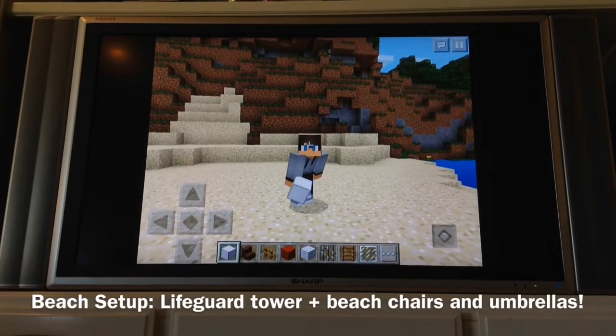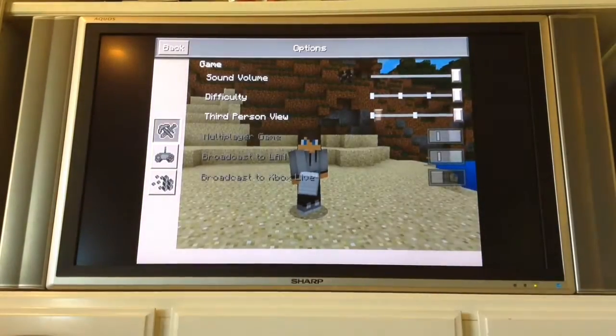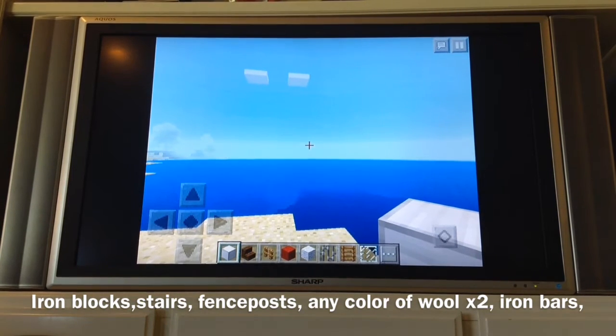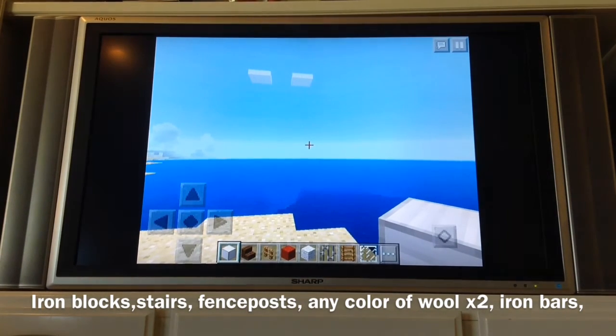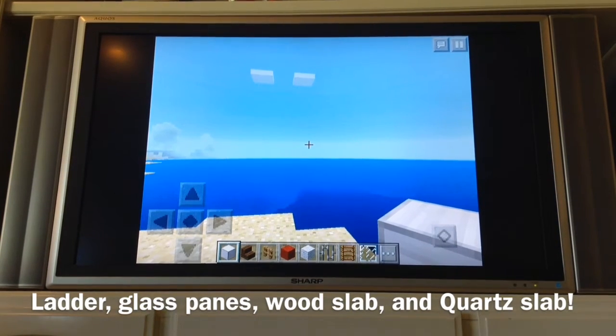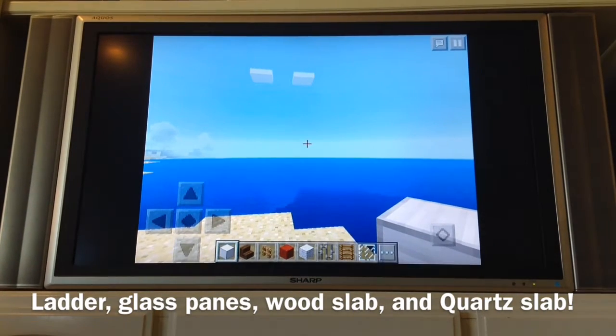This beach setup, which is what I will be making a tutorial of, will contain a lifeguard tower, some beach chairs, and an umbrella. To start making it, you will need iron blocks, stairs, fence posts, red wall, white wall, and iron bars.